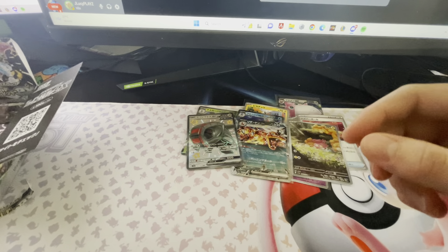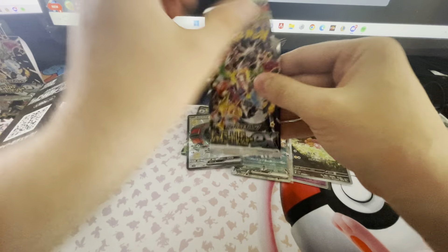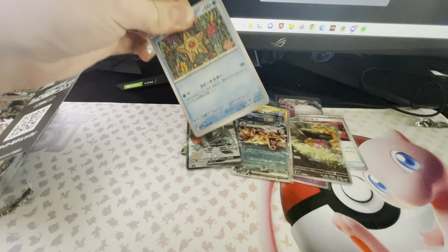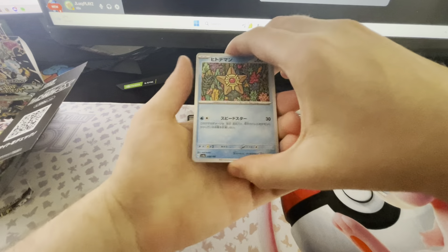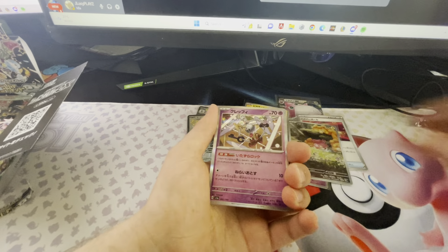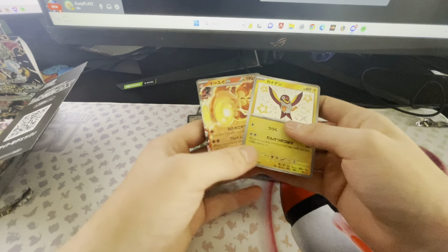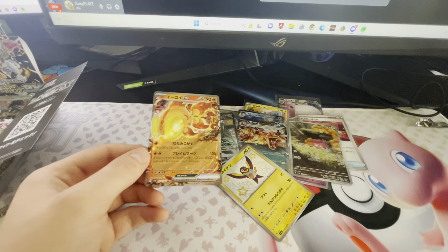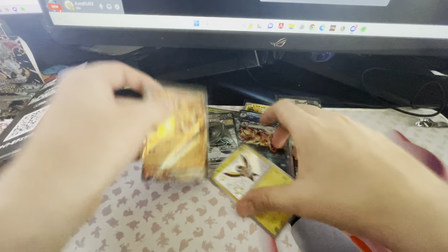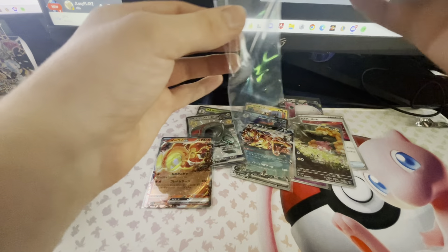Still four packs left. We can still get an alt art, hopefully, or a God Pack — that'd be crazy. We have a Riolu, Toxel, Clefairy, and we did get another Shiny here. And a Chien-Pao EX. Two shinies so far, nice.